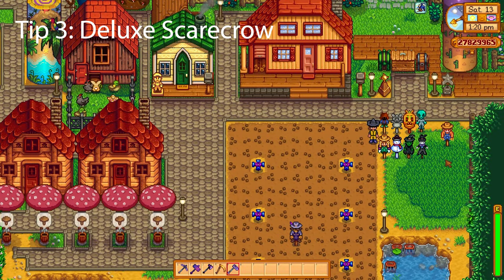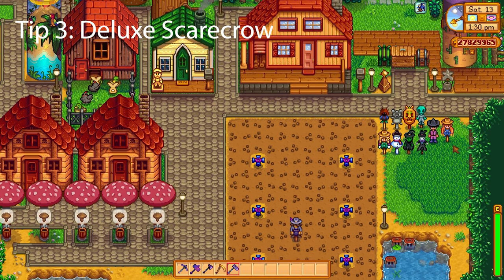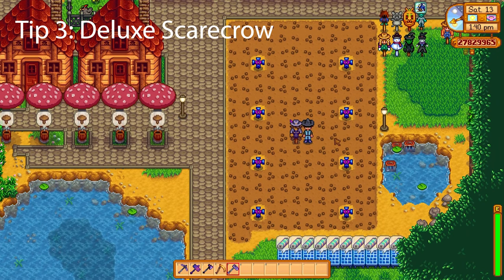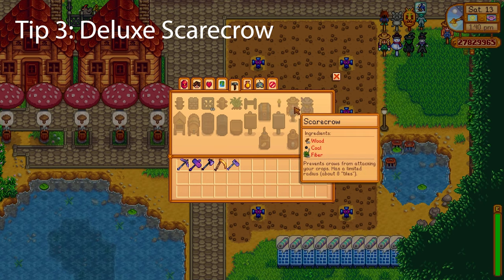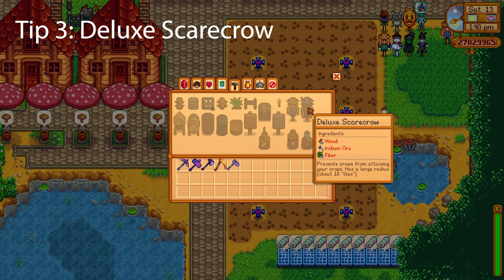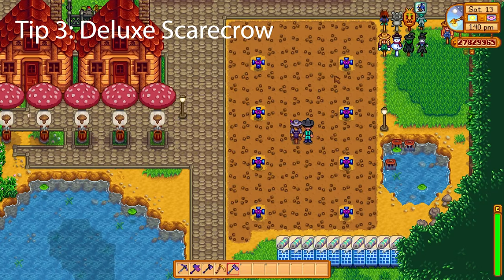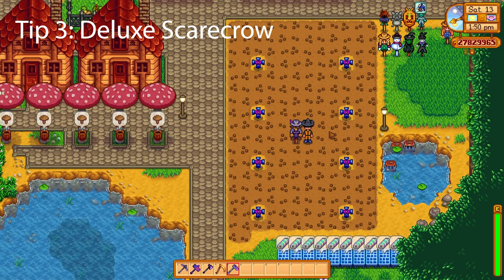The next tip is the deluxe scarecrow. Did you know that if you acquire every single rarecrow in the game you will receive a recipe in the mail to make a deluxe scarecrow? The deluxe scarecrow covers twice the amount of tiles of a regular scarecrow — regular scarecrows cover 8 tiles, however the deluxe scarecrow covers a whopping 16 tiles. It does cost a few advanced materials to make, but it's definitely worth it because it means you can place a lot more crops on your farm.